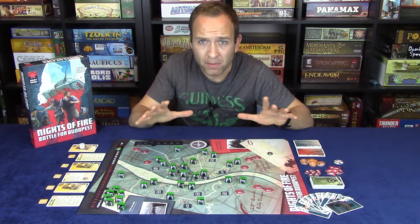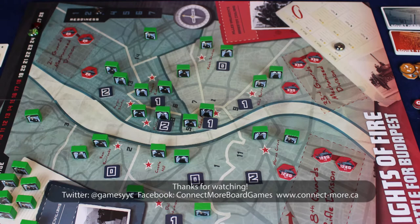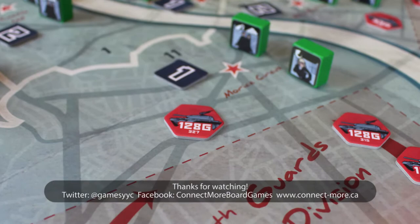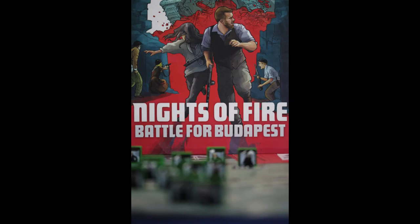Nights of Fire: Battle for Budapest picks up the narrative of the 1956 Hungarian Revolution where Days of Ire: Budapest 1956 leaves off. After the first week of the revolution that started as a student demonstration, political changes were sought and demanded by the Hungarian people. The Soviet Politburo initially suggested they would negotiate a withdrawal of their forces, but on November 4th they invaded Budapest to crush the revolution and prove their military might. This is where Nights of Fire: Battle for Budapest begins.